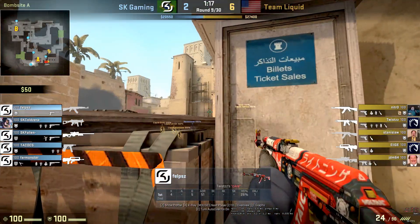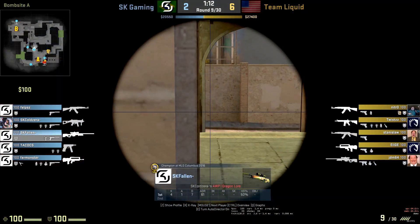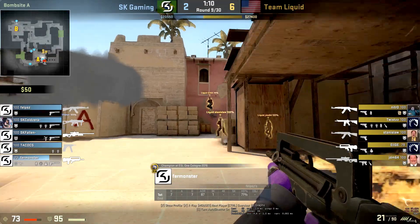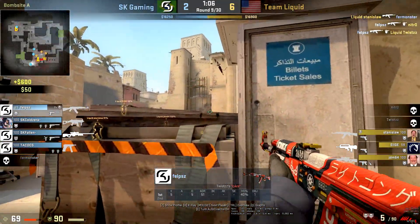You'll see here Team Liquid are about to execute onto the A site with Fur under Palace. Interestingly, SK have a pretty poor buy this round but for some reason Fur is the one playing aggressive. So he's in there getting aggressive, but he doesn't really get anything done - he gets Molotov'd out.